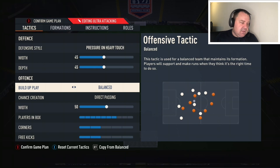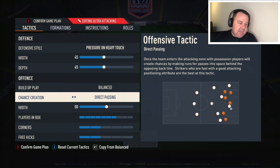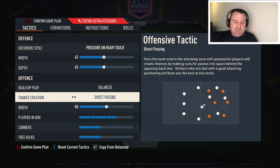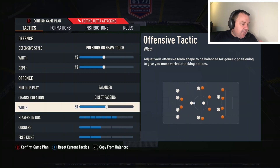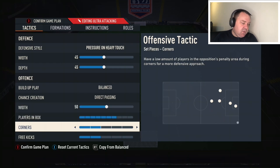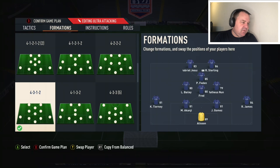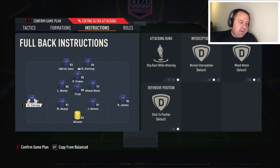Chance creation is set to direct passing — I really like direct passing. It makes your players make decent runs. I'm going to try forward runs out as well because they should do a similar thing. Offensive width is 50 — no need to change that. Players in the box is set to seven, since it's quite an attacking formation. Corners are set to two and three, free kicks to two. I play mine short so I'm not too concerned about a counter attack.